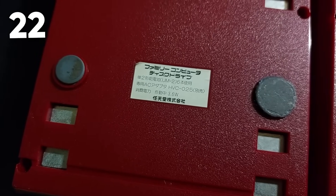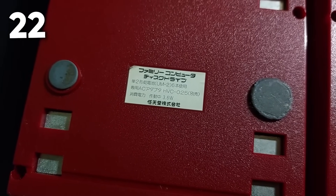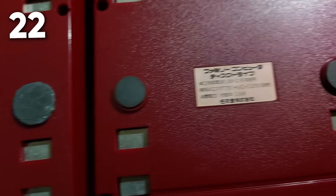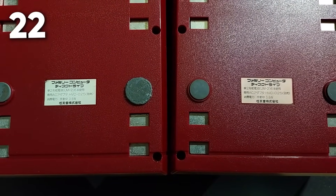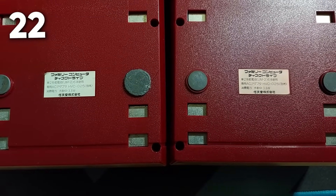The label on the bottom of the disk drive that denotes its model number and power rating seems to also come in two different colors, white and pink, with the former seemingly more common on earlier models, but again, this has not been completely verified.